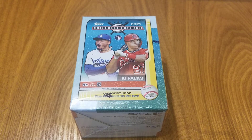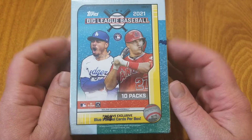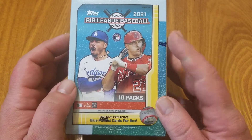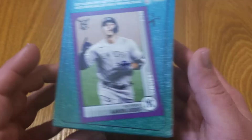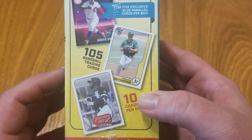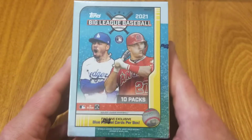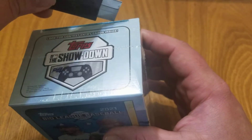How's everybody doing, Mike here. Let's open some 2021 Big League — this is a blaster box I picked up for $20 at Target. I grabbed the box with Trout and Mookie Betts on the cover; there were a couple of other variations but I went with Trout and Betts. A quick look around the box shows five blue parallels and a Showdown promo code. Let's get right into it.